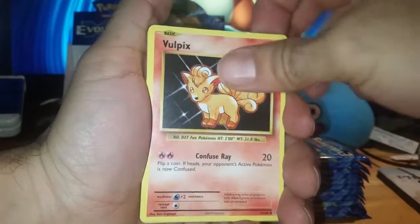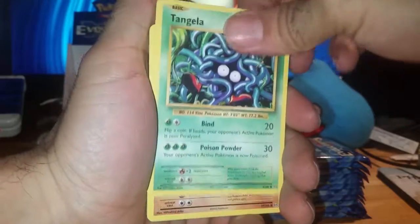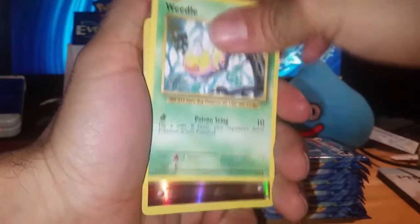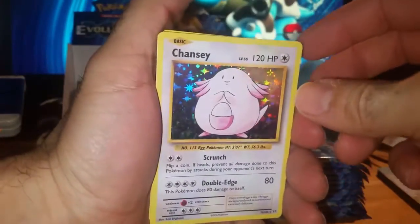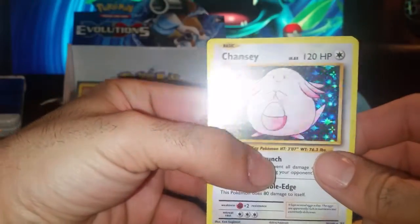Fire Energy. Full Picks. Tangela. A Machop. Weedle. The Reverse Maintenance. And the Holo Chansey. I really like the holos.